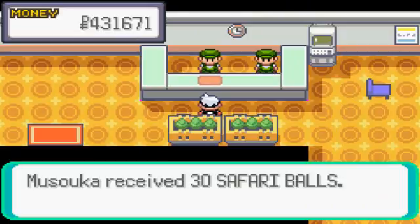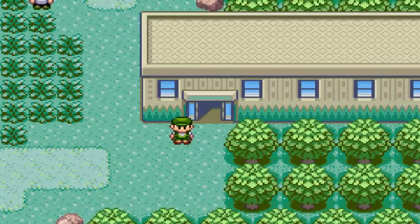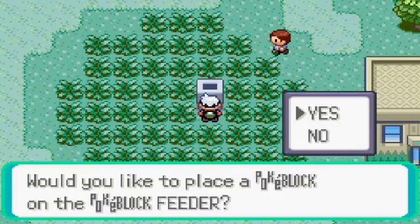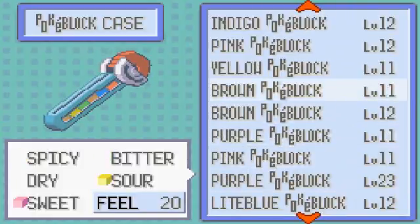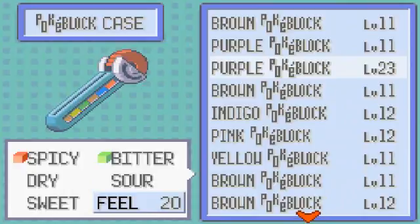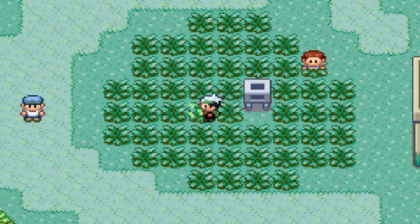Here are your Safari Balls — we got 30. If we run out of Safari Balls before the time is up, we're done. If we run out of time before the Safari Balls are up, we're also done. So you want to put a Pokeblock in the feeder. You can see what ones I have here — they tell you if they're sweet, spicy, bitter, dry, or whatever. I'm not gonna use a good one like the level 23 one. Let's just do the sweet and sour. So we put that in there and more Pokémon will show up.